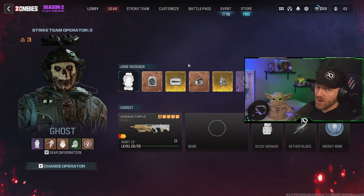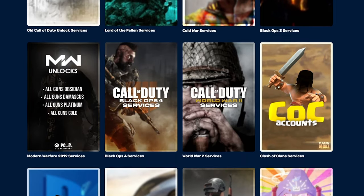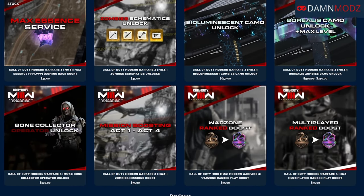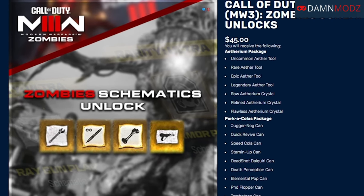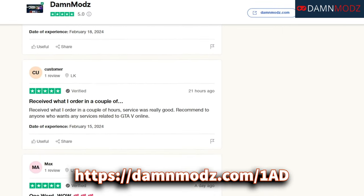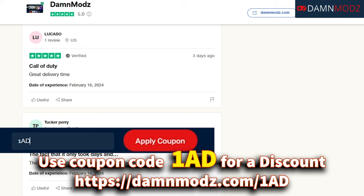A quick word from our sponsor. If you don't have the time to unlock everything and need assistance in your favorite games like Call of Duty, Fortnite, Grand Theft Auto 5, and more, then our sponsor DamMods is the place for you. They offer all camo unlocks, zombie schematics, bot lobbies, and more. DamMods has a 5-star rating with thousands of reviews. Use the link below in the description and use code 1AD for 5% off your order.